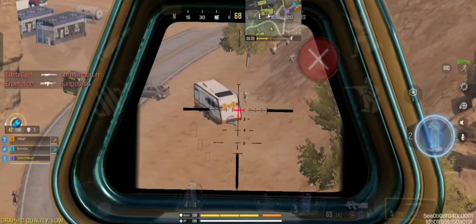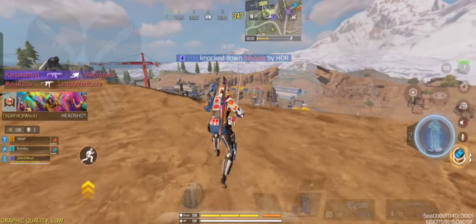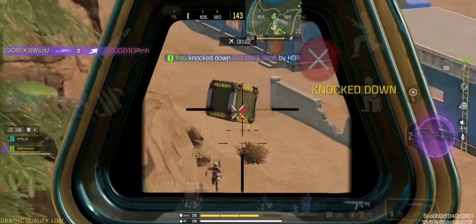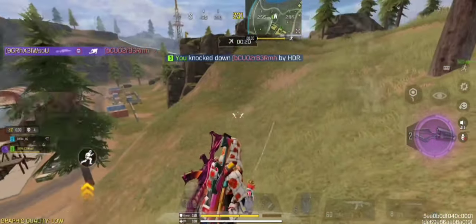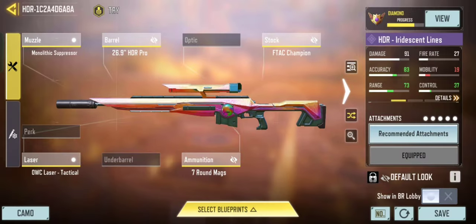HDR is slightly better than DLQ. At the range of 40 meters, this sniper gives 360 damage on the head and 155 damage on the chest, which is slightly better than DLQ. Anyways, this is the best build for HDR in Battle Royale.